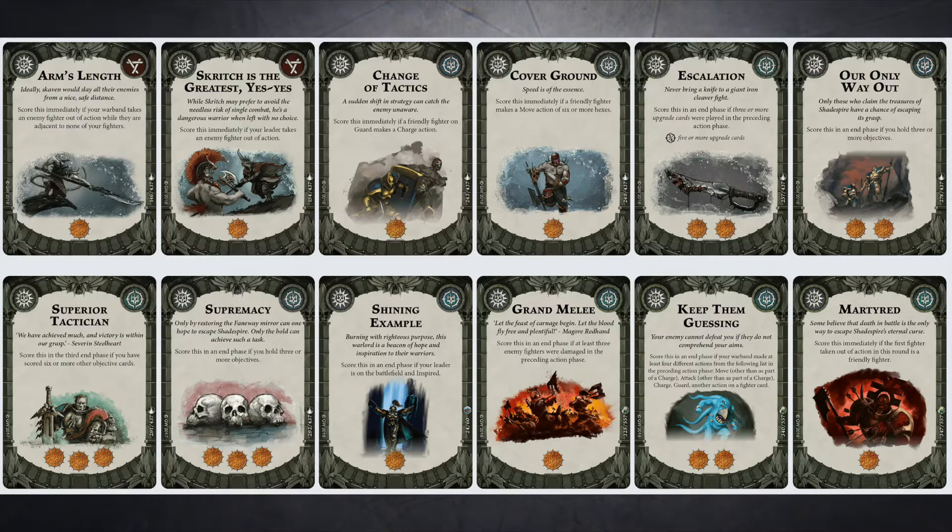Scritch is the Greatest - another score immediately card, should Scritch take an enemy fighter out of action. Change of Tactics - score this immediately again. Three score immediately cards off the bat. It's a fairly standard card, it's restricted, and with the Skaven having a card that enables them to put somebody on guard, it's a really good card for the Skaven. Another score immediately is Cover Ground. Escalation, because that's pretty much in every deck. Our Only Way Out - Poor Man's Supremacy. Superior Tactician - there's quite a few score immediately cards in here, and hopefully I can pull some of them off to bring up Superior Tactician at the end.